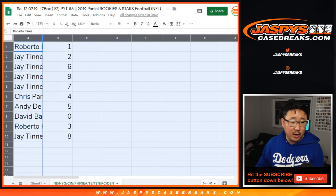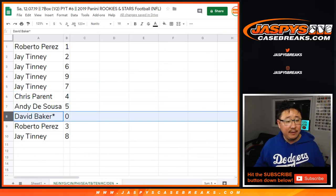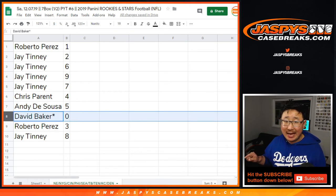Roberto with 1. J. with 2. 6, 9, 7. Chris Parent with 4. Andy with 5. David Baker. Last Bot Mojo with 0. You get any and all redemptions for those teams in that tab right there, including 1 of 1 redemptions.